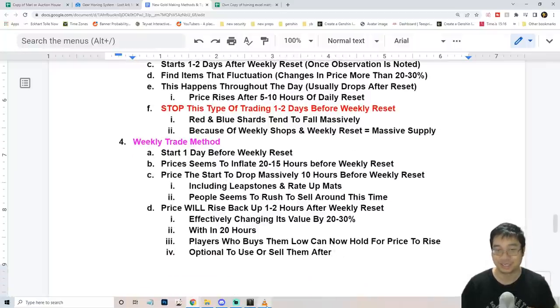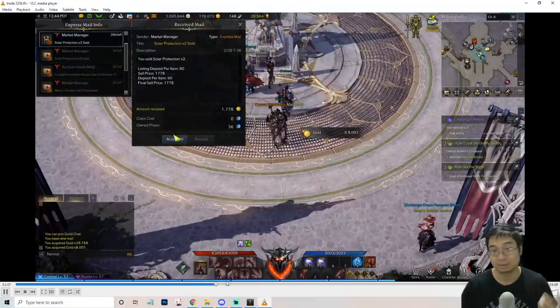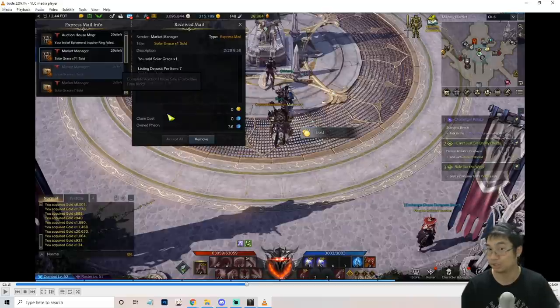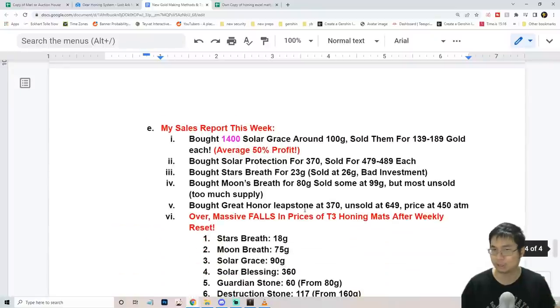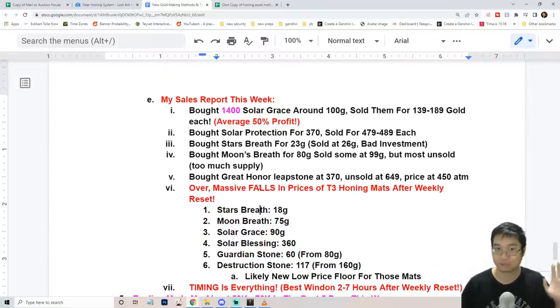With the weekly trading method, as you can see, I have been selling solar protection and solar grays, and one of the biggest sellers for me was actually solar grays. I want to talk about the items I'm currently trading, what are the good items that made me a fortune of gold, and what are some items that actually lost me gold.